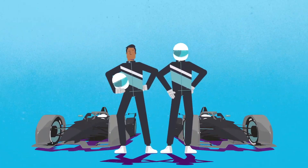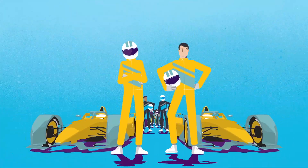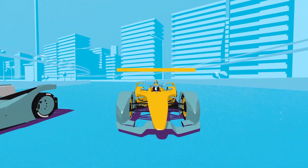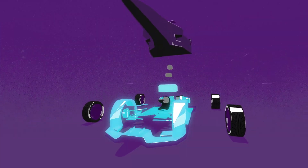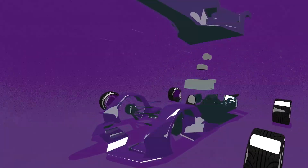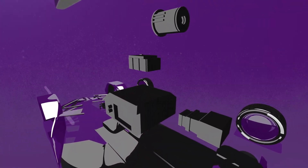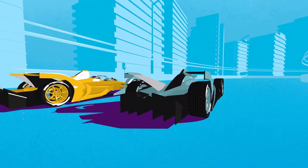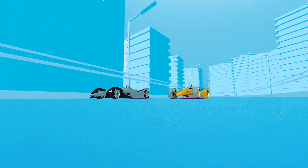Each of Formula E's teams has two drivers. The number of teams can change from season to season as new teams enter the series. There are two types of teams in Formula E: manufacturers and customer teams. The battery, chassis and bodywork are identical for all teams, but manufacturer teams design and produce their own powertrain components, including an electric motor and a few other technical parts. Customer teams can purchase complete cars from one of those manufacturers and enter the series independently.